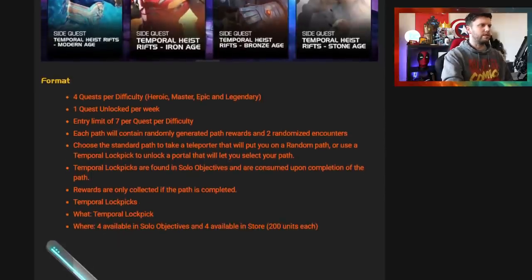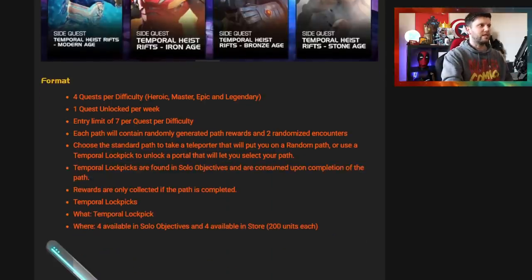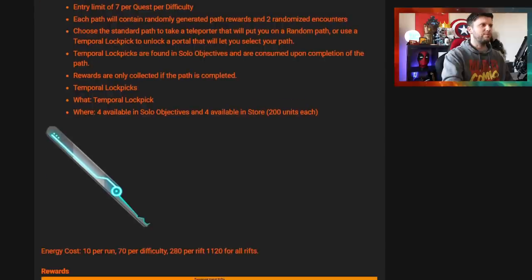The facts we know: each quest has four difficulties, each of which you can do 28 times — so it's 28 plus 28 plus 28 plus 28. That applies to week one, week two, week three, and week four, and you can run all the difficulties, which is really helpful.